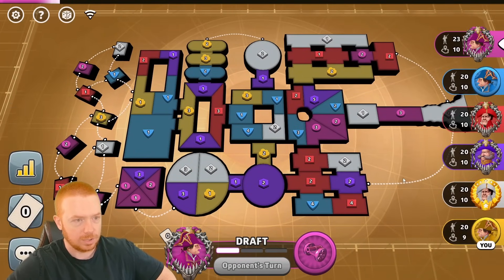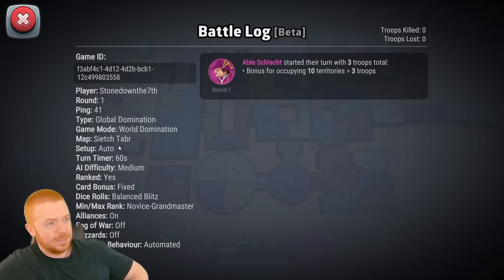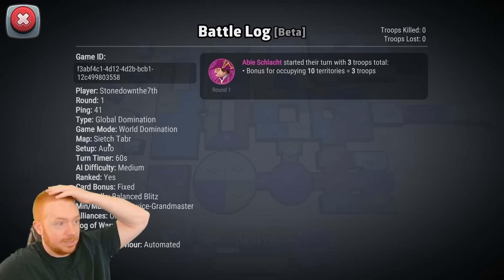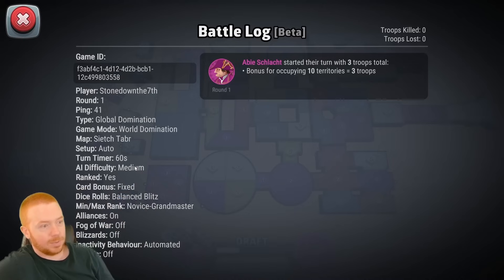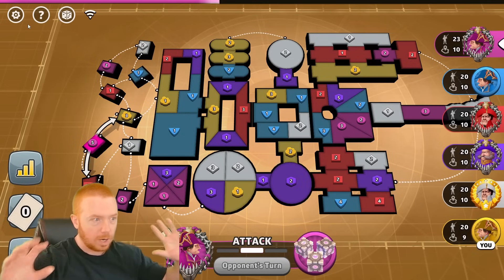We're going to try it right now — my first look at the brand new Dune maps. We are playing on Sietch Tabr — I don't know how to pronounce that; I'm not a big fan of the Dune series, never really watched it. Alliances are on, playing fixed World Dom, medium AI, no fog, no blizzards, no portals. We're gonna raw dog this map to get a feel for it.